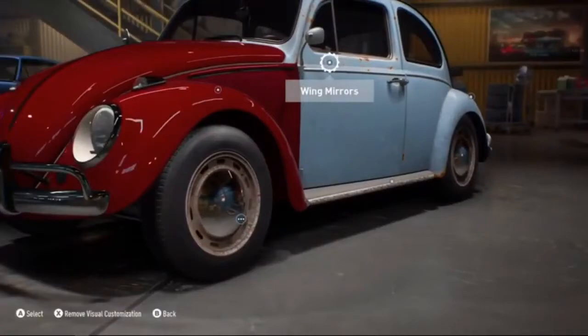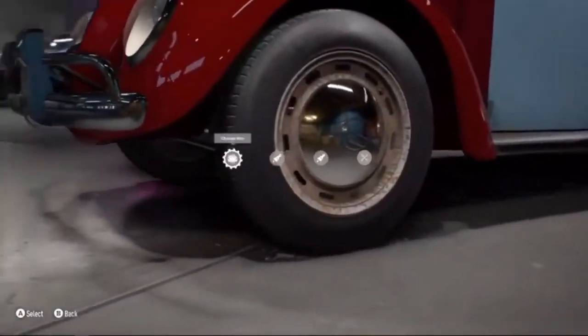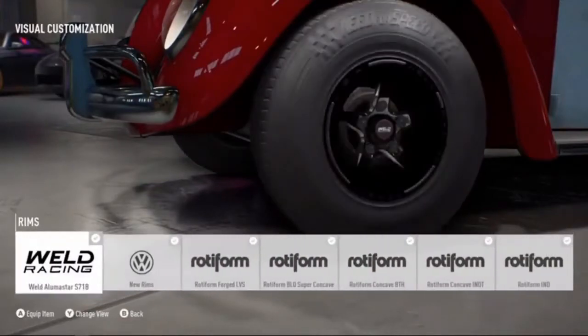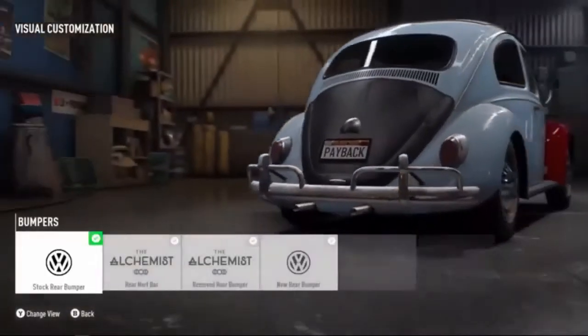Let's talk about some of the brands that are also in Need for Speed Payback. We haven't ditched any of the brands we had previously. We've come back with your Rocket Bunny, your Liberty Walk, your Voltex parts, APR parts, and all these rims that you can see right now. So many rims — we love that stuff, we want to bring it back to the people.